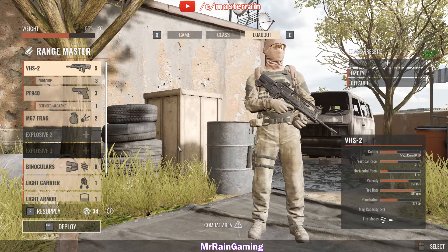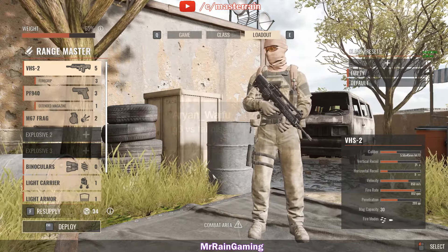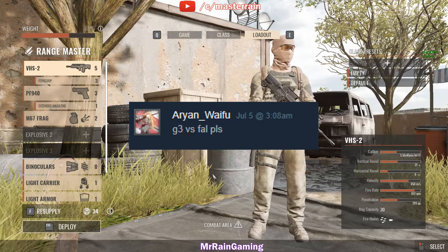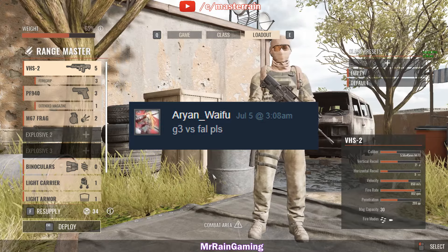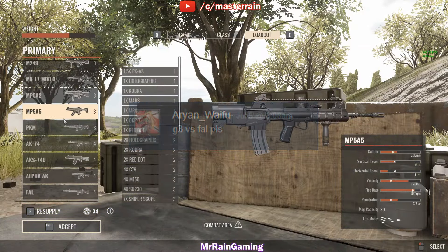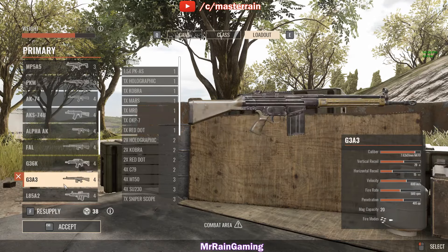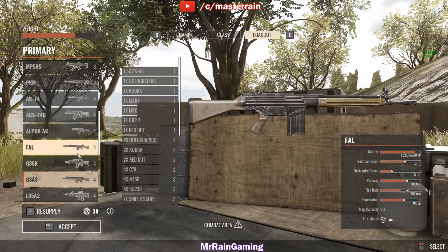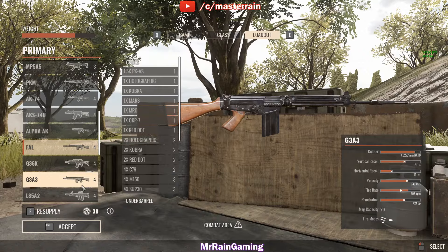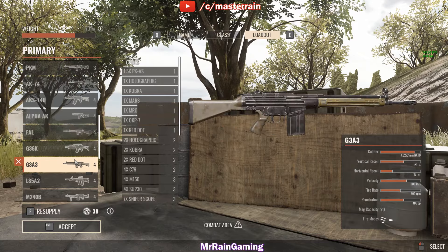Hello everyone, welcome back to the Weapon Comparison Series for Insurgency Sandstorm. I am Mr. Rain, and today I got a request from Aryan Waifu on Steam, who asked a question on my guide asking me to review the G3A3 vs. the FAL. We do need to cover these two weapons because they are both 7.62 rifles — the G3A3 is for the Security Faction, whereas the FAL is for Insurgents, and essentially these are the two counterparts to each other in the typical way the game plays.